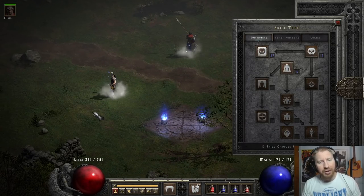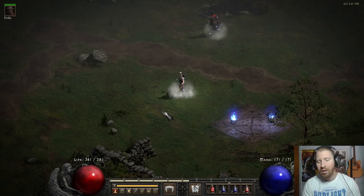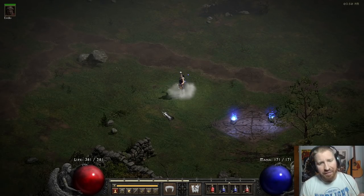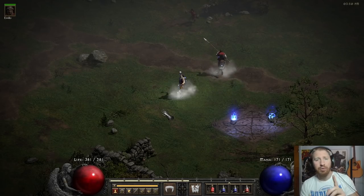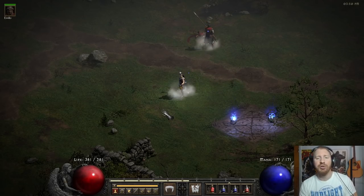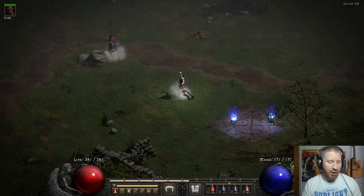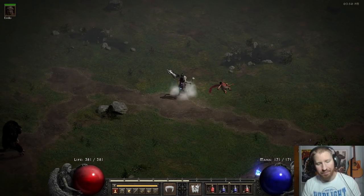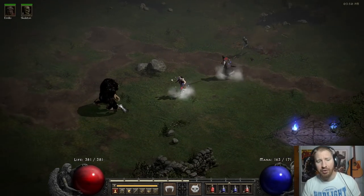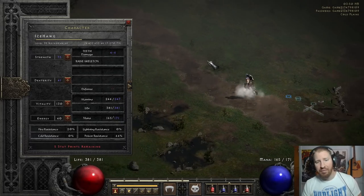Like the skeletons are weak in hell, from what I've seen anyway. But to compensate for that, as far as I know, you use Corpse Explosion because it does a ton of damage in Diablo 2 LOD Classic, or D2R rather. So check this out. I go to the gold planets. This necromancer is level 39, his name is Icehog.